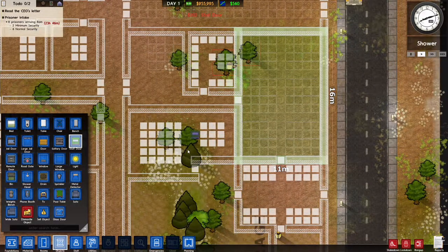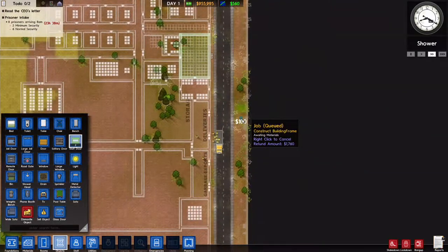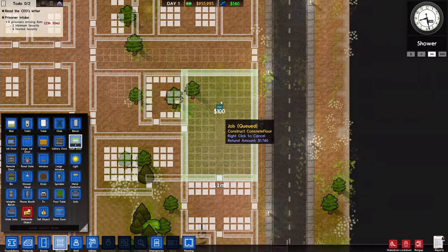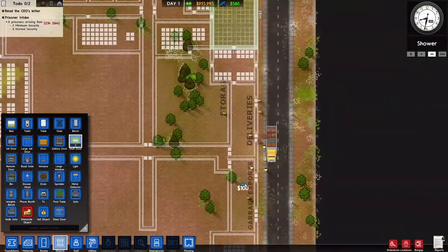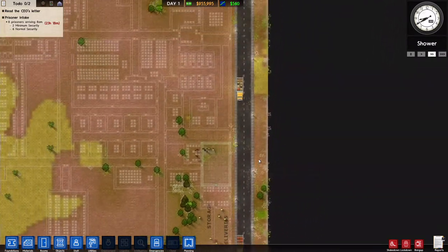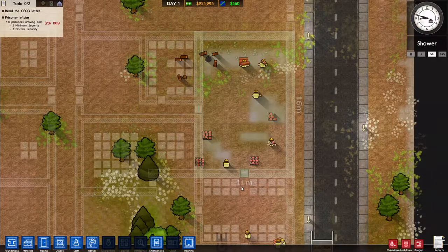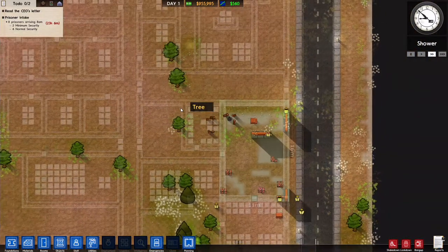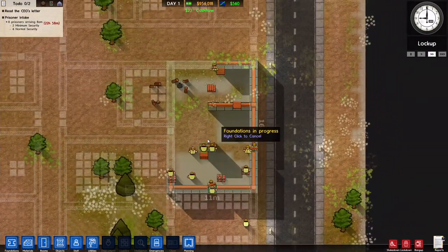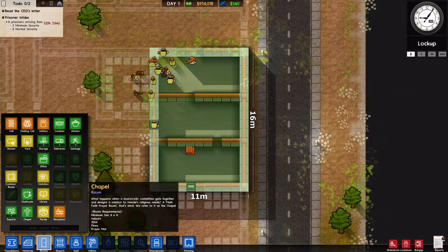We're putting in staff doors here and here. This is a security room — let's crank it up to level two. I really want to get this done as quickly as possible. We're going to want to hire a warden so we can get on with the bureaucracy. More trucks are arriving and they're getting started on unloading.